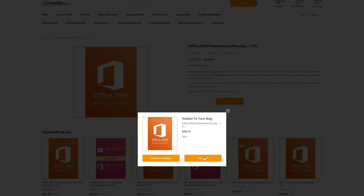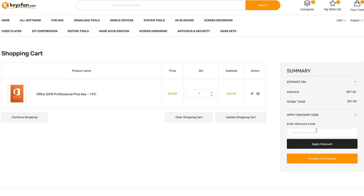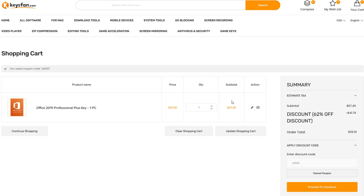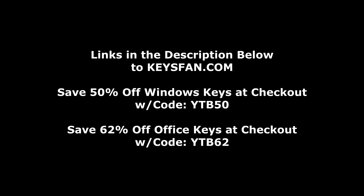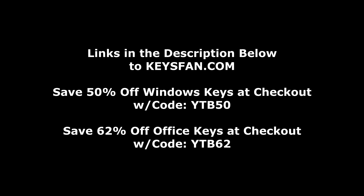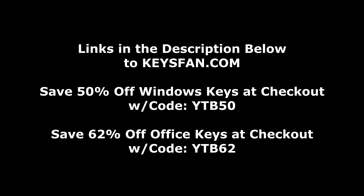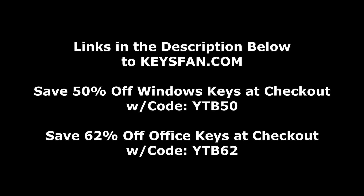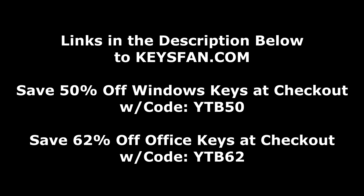This also applies to Microsoft Office products. You're going to get 62% off on Office products with the code YTB62. Applying that to the $67.40 price, Office 2019 brings the price down to a stunning $25.61. So head over to keysfan.com right now and be sure to use those coupon codes at checkout — YTB50 on Windows products for half off, and YTB62 for 62% off on Microsoft Office products.